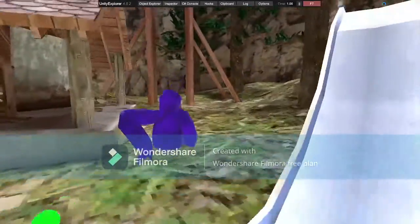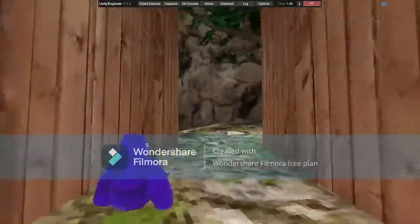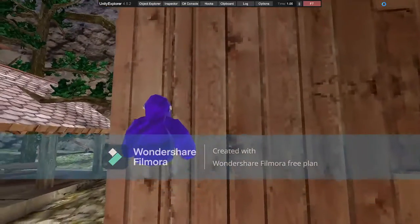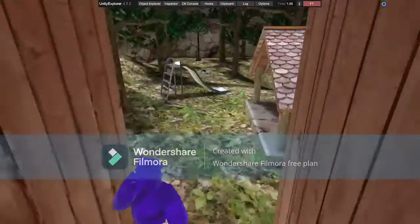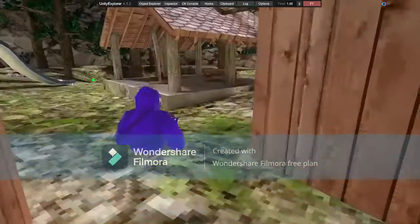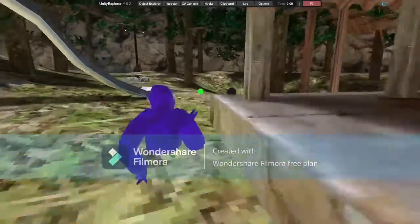Next is Monkey Climb. People think you can just climb, but you actually grab the wall and then you can climb. You can also tag people from farther away.